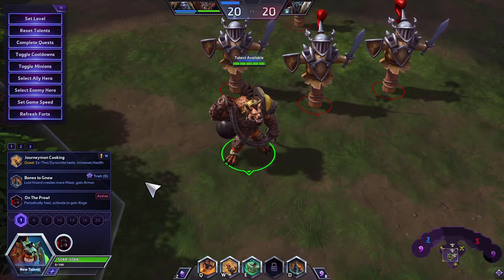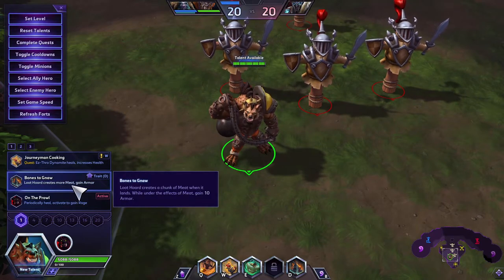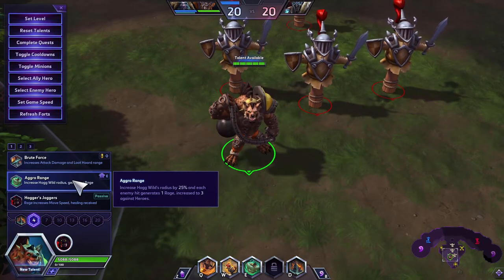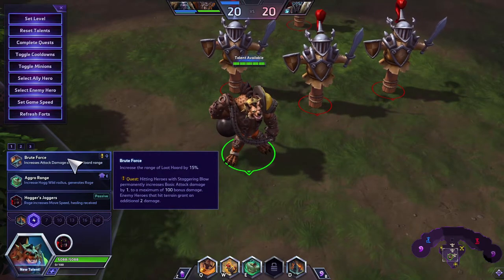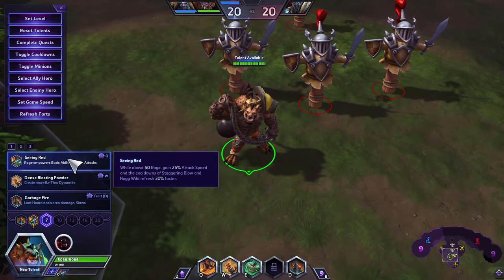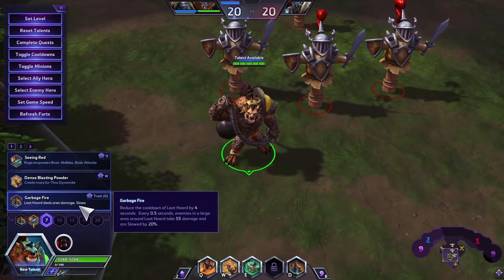The next build is the Loot Horde build — best in small tight areas or with combos like Gazlowe or Zarya. At Level 1, take Bone to Gnaw for a chunk of meat on landing plus 10 armor. At Level 4, take Brute Force for more damage, increased Loot Horde range by 15%, and eventually a big quest bonus to basic attack damage. At Level 7, take Garbage Fire for extra DOT and a slow — the most synergistic talent for this build in team fights.